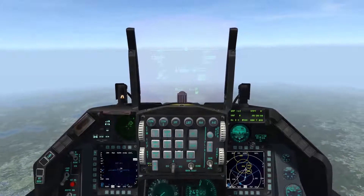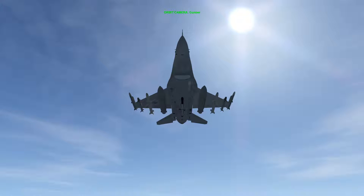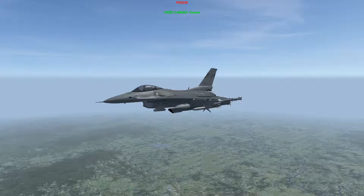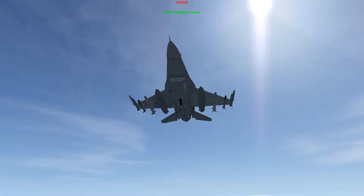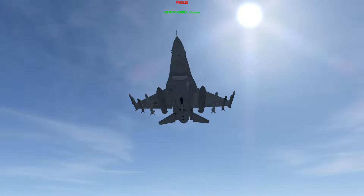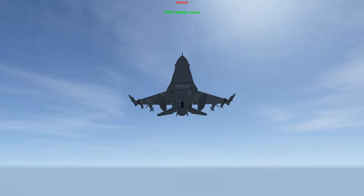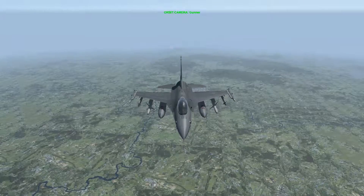So without further ado, I'll show you what the loadout looks like. You can see on the left front of my nose, I have the HTS pod, which is necessary to use the HARM Attack Display. It's essentially a smart RWR, a radar warning receiver. I'm loaded for a SEAD mission, so two HARMs. I'm just going after radars, not the actual SAM positions or anything.